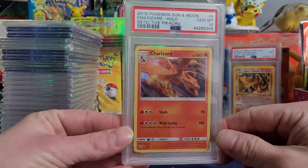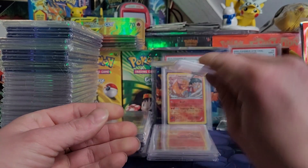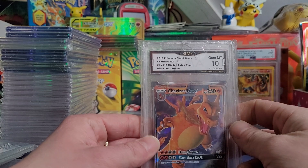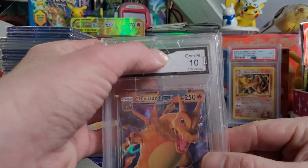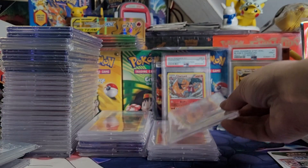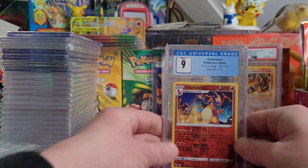Got the Gem Mint 10 Detective Pikachu Charizard. Sent a few of these in myself, got at least one 10 as well. Charizard GX, GMA Gem Mint 10. Won this on auction for 30 bucks. When it came in the mail it was all cracked, unfortunately. I got another one in a lot that wasn't cracked, but I ended up just selling it because I've held the cracked version so long — that's just a story.